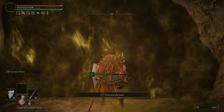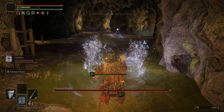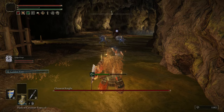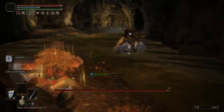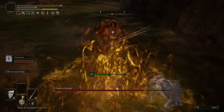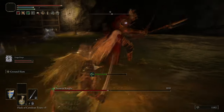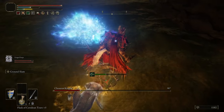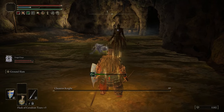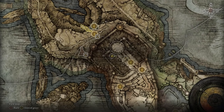The boss here is one Cleanrot Knight, which is very easy because we have Ground Slam. This enemy can be pancaked via Ground Slam, meaning it's dead already, it just doesn't know it. It can bleed - if it can bleed it's weak to the imps, and if it's weak to imps we can kill it. Honestly the imps could probably kill it for you - all that damage just done wasn't us, that was the imp. They're just so good. If you're not using them, you are handicapping yourself.